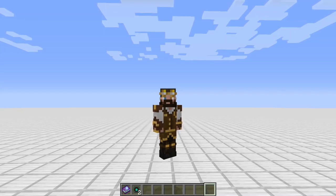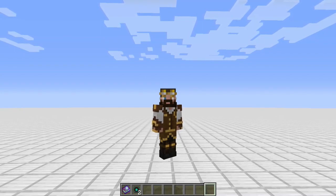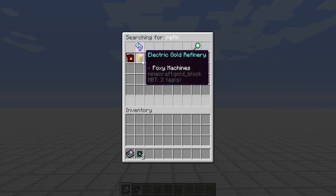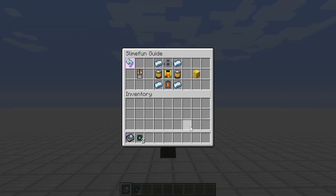Hey everybody, welcome back to another Slime Fun tips and tricks episode with your host Boomer. Today we're going to feature one of those machines that can really make a difference in the game. We're going to look at the Electric Gold Refinery. It is a Fox Machines add-on, so this is one you do have to have installed on your server in addition to core Slime Fun. The crafting recipe isn't all that bad, especially when you see what it can do.